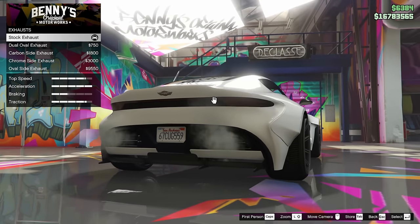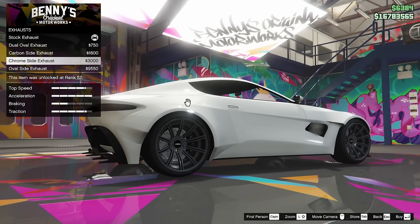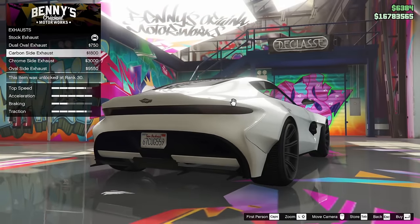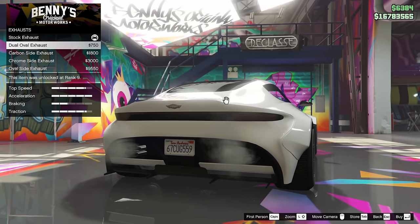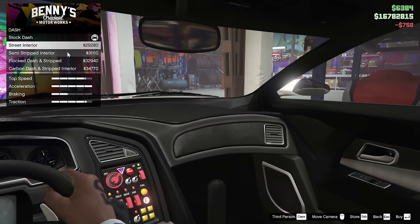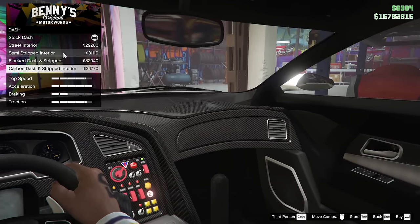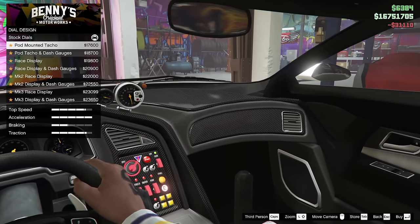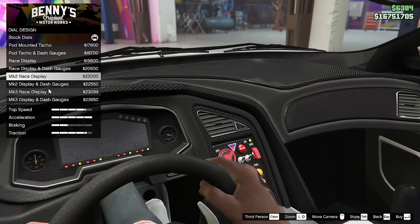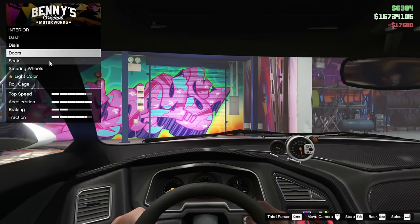For the exhaust, we have the dual oval exhausts, the carbon side exit, the chrome side exit, and the oval side exit as well. I like the rear exhausts — I don't mind stock, but the dual oval is kind of cool too, so we'll go for that one for right now. For the interior, let's go ahead and throw a semi-stripped interior in here — I think that's kind of cool. Pod-mounted tachometer — I think I want to go for one of these race displays if I can, except I can't. So let's just go for the pod-mounted tachometer; I kind of like that.